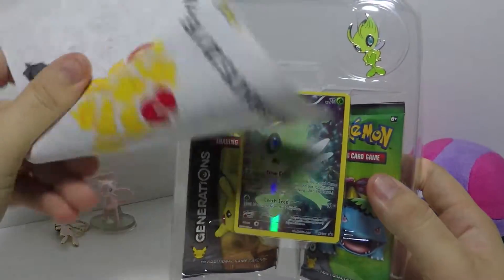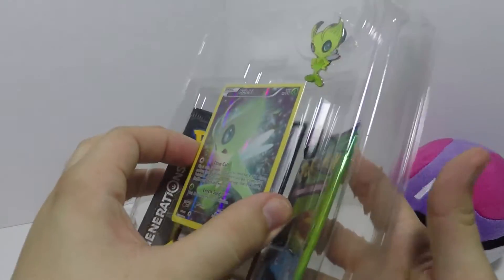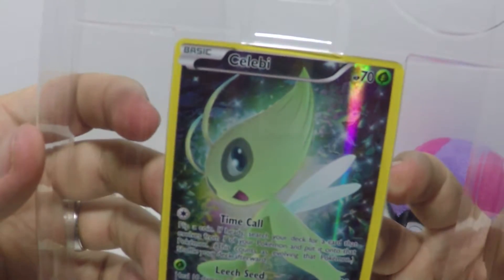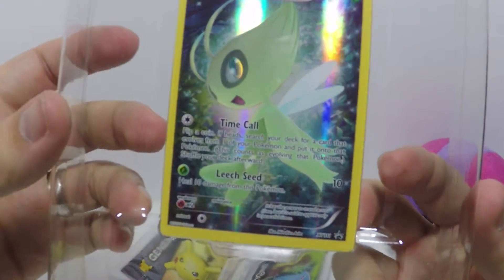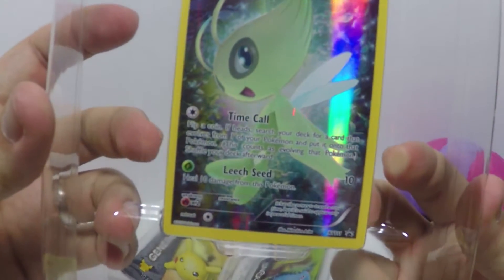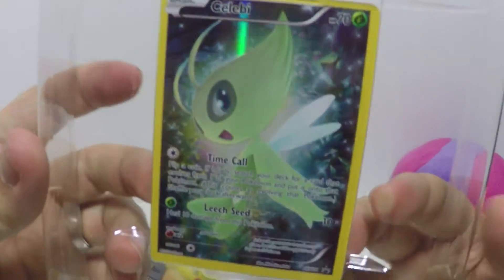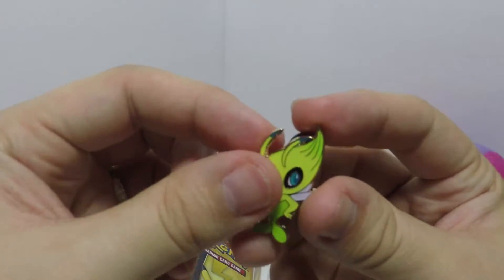We have a typical poster that you get in every one of these things, we have the online code for the Trading Card Game Online, then we have our holo full art Celebi featuring Time Call and Leech Seed. Leech Seed does 10 damage and heals 10 damage — his moves are kind of whack, to say the least — but it's a nice looking card, can't go wrong with Celebi.